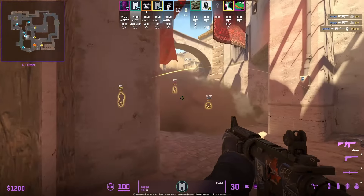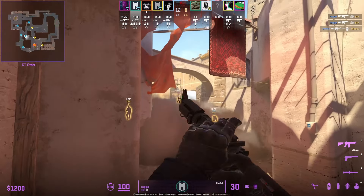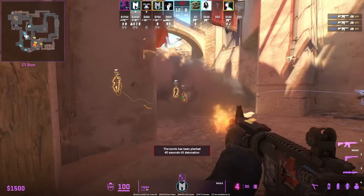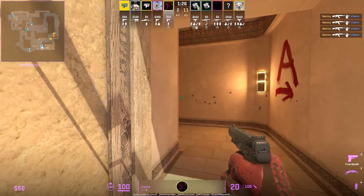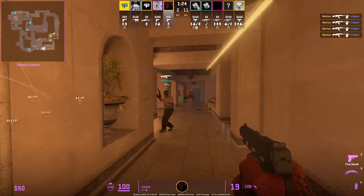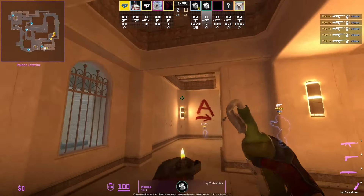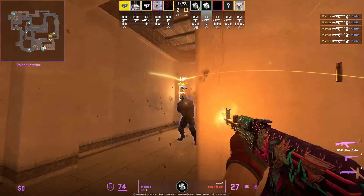If the T smokes you off jungle, one play you can make is to jump so you can see over the smoke towards palace and spot the T that is on balcony. This is a good off angle for two reasons: one, the T coming around this corner is not going to inspect you this close, and two, as the Ts run to throw this molotov, they're not going to have their weapon out, which gives you the chance to jump on them.